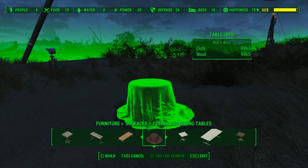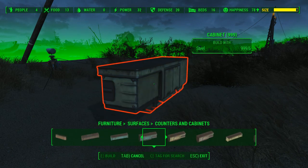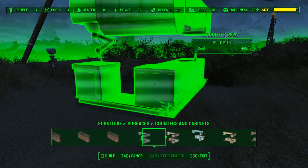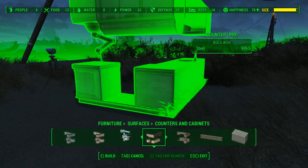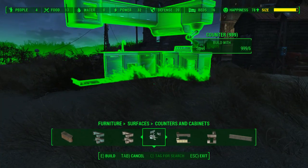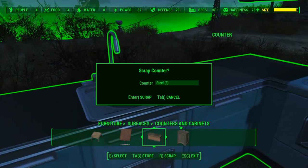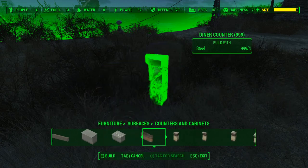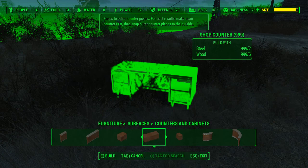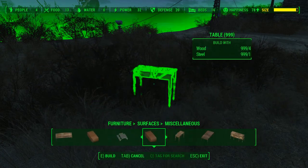There's a tree stump, some cabinets, kitchen sets you can make your kitchen out of — that's the pre-war kitchen. You've got to add in your own fridge though; don't know why they don't come together. Then there are shop counters that snap together, and miscellaneous tables.